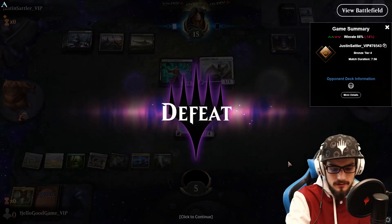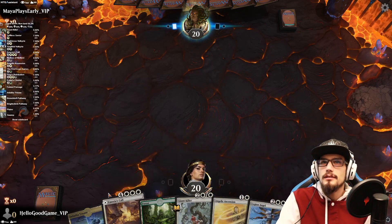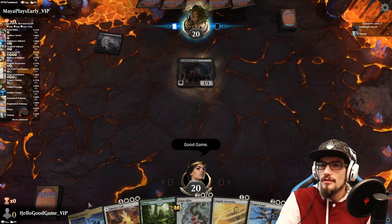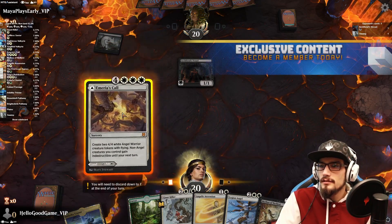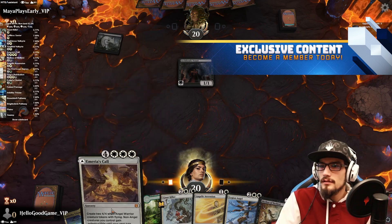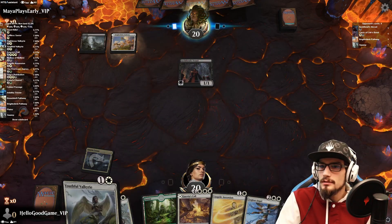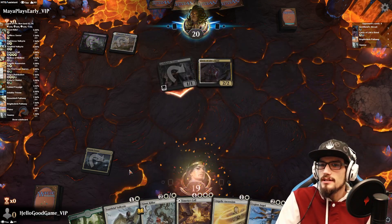Getting beat down, baby! Our opponent goes first, but we have three lands so we shouldn't complain. Hello Good Game — turn one Vessel, seems fair. Let's play slow. I want to play the Giant Killer just to block it, but whatever — the Valkyrie can do the same thing next turn. Clerics — this is not good! That's a 3/3.